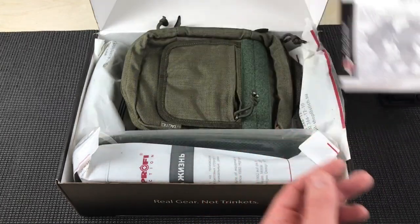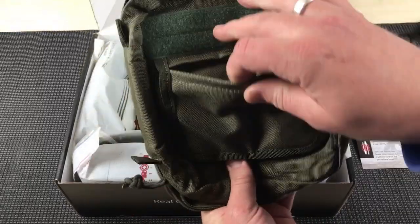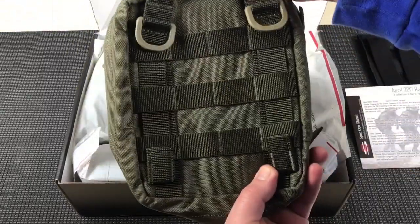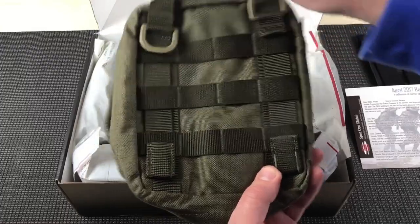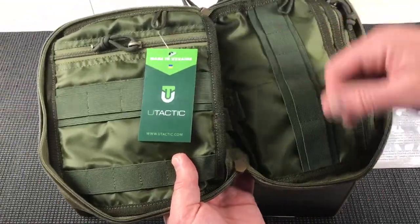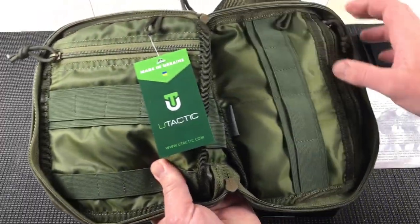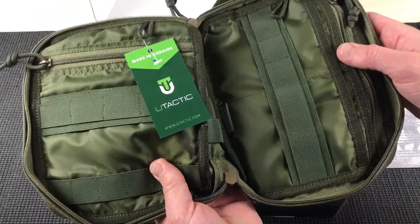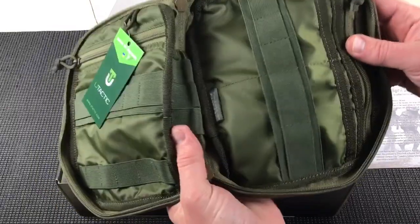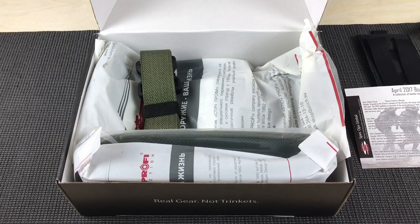At the new recruit level you get the utility pouch — zipper on front, hook and loop, some MOLLE on the back, D-rings, and lots of organization inside. Made in Ukraine by UTAC, it has bungies and different sizes of compartments. I think this is going to become my fire kit because I don't have a dedicated kit for that right now.